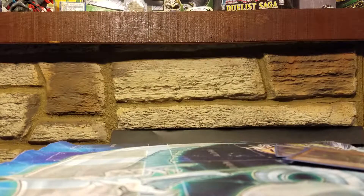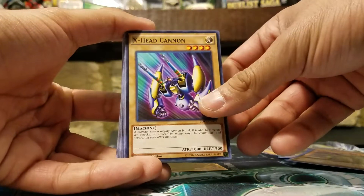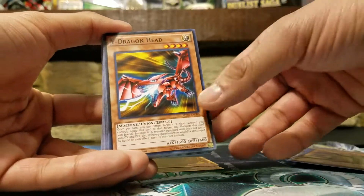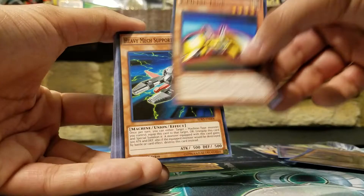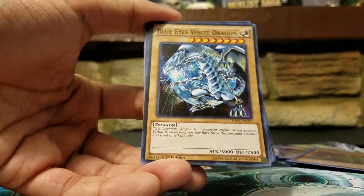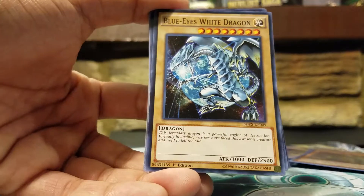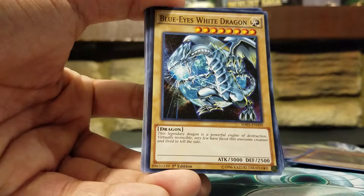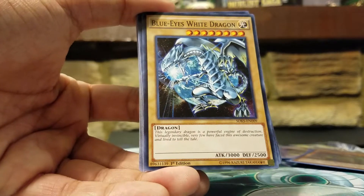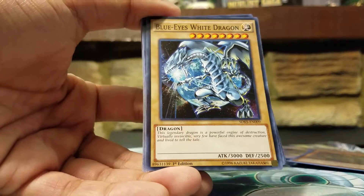I'll quickly run through the rest of the cards. So we have Heavy Mech Support Armor, X-Head Cannon — the OGs — Y Dragon Head, Z Metal Tank, Heavy Mech Support Platform. Blue-Eyes White Dragon — it's a shame it's a common, but look at that art. Blue-Eyes overseeing the earth, charging his white lightning. It may be a common, but boy is it beautiful. And of course there's a Blue-Eyes in the deck — you can't have a Kaiba deck without having at least one Blue-Eyes in it. I wish it was holo, but he's not the main one of the deck, so that's probably why he's just a common.